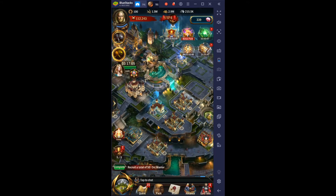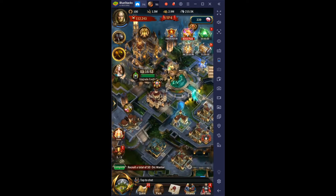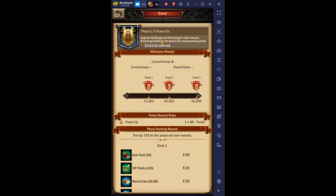Welcome back to War and Order. This week's mission is upgrade buildings, and we already started our castle to level 14. Let's have a look — this is how it normally looks. Two weeks ago it looked different because that was that week's mission, and every other week you have a different one.